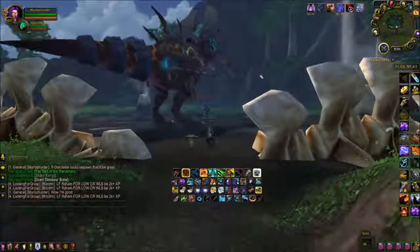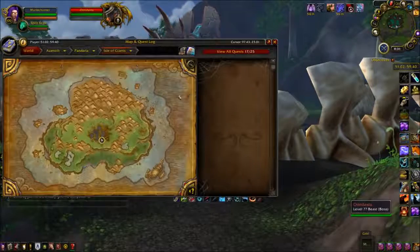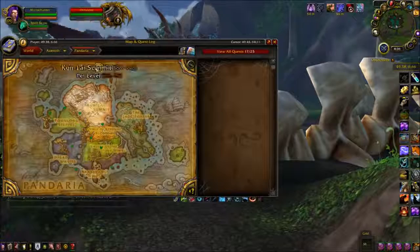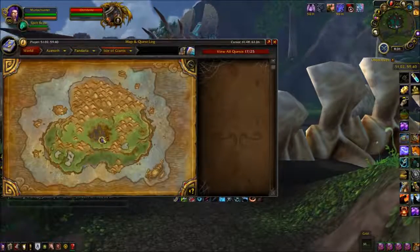Here we are at the Isle of Giants, looking at Oondasta. The Isle of Giants is the very northern part of Mists of Pandaria. You cannot fly on this island — you will start falling as you reach it, so be careful. And you can kill him for a chance at this mount.